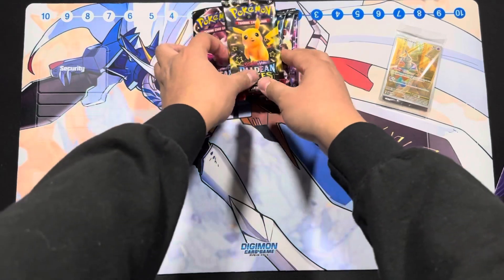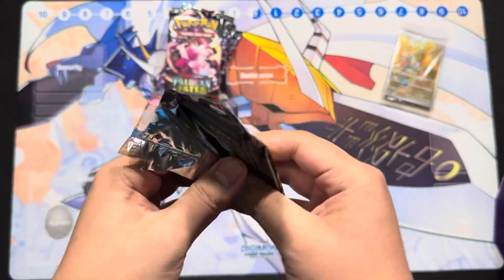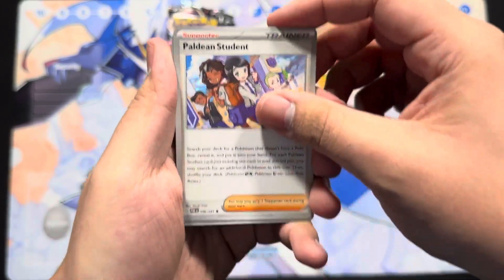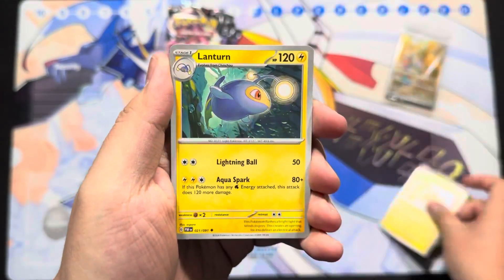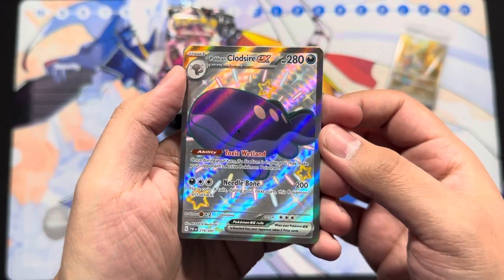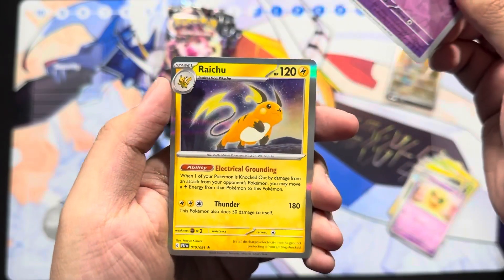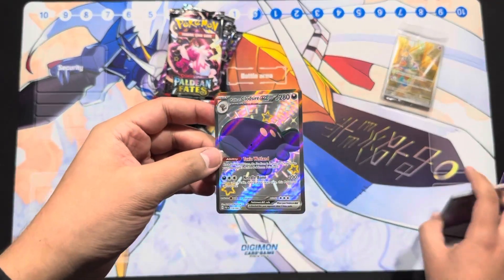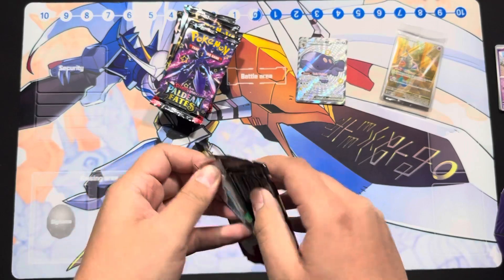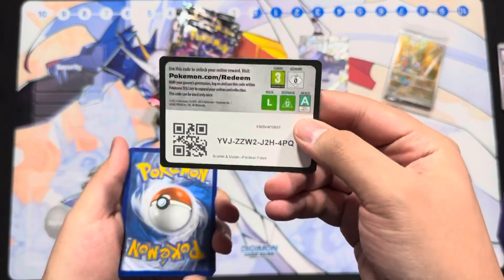Let's get to the opening — of course everyone wants the special illustrator rare. Especially that Charizard! Pack one: Paldean student, Chinchou, Pineco, Pikachu, Lantern, Clive, Whimsicott — boom, right off the bat Paldean Cludsire EX! On the first reverse slot, Ralts and Raichu — interesting. So all the shinies will be on the first reverse slot, the special illustrator rare will probably be in the middle, and anything from the core set on the last slot.